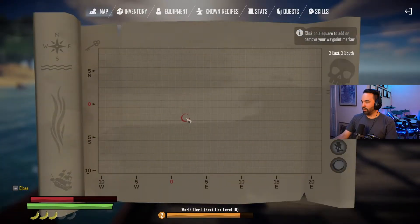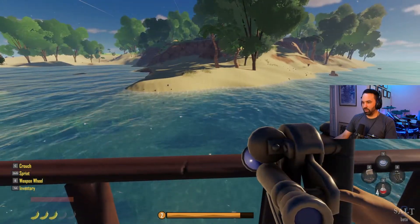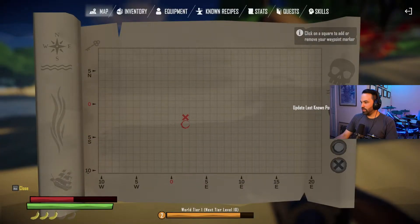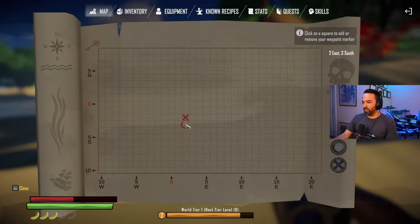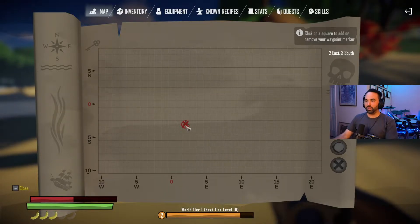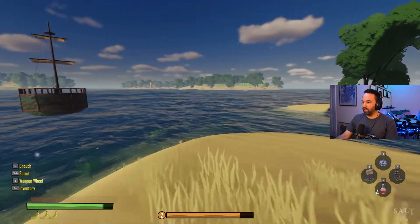I just remembered to update the map. We are at two east, three south. I'll update last known position and add this island to the map. You can pull up the map by pressing M to start filling it out - that way I can actually sell some of the maps I've been finding instead of keeping them all.